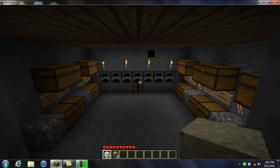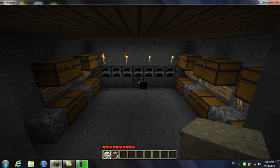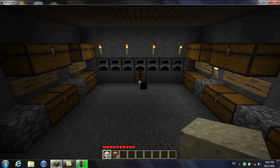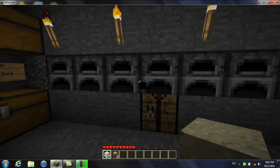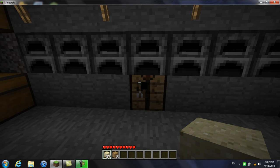Hello everybody, it's Maximum, and welcome to my third Minecraft tutorial. Today I'm gonna show you how to make glass. It's very basic and useful. To make glass you're gonna need some wood, some wooden planks, and some sand.